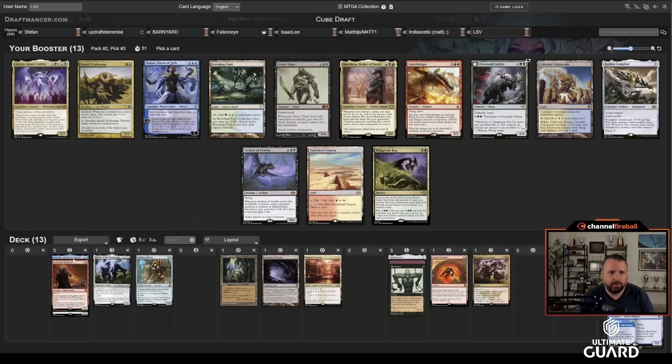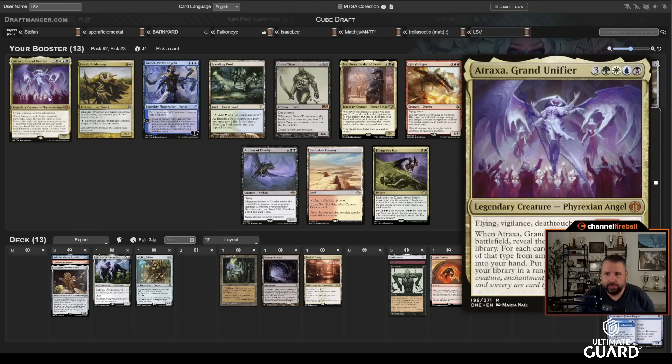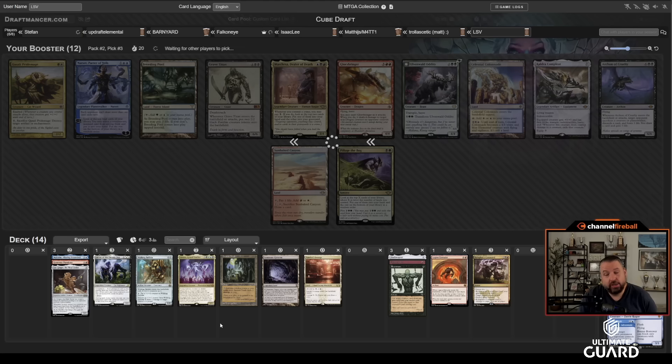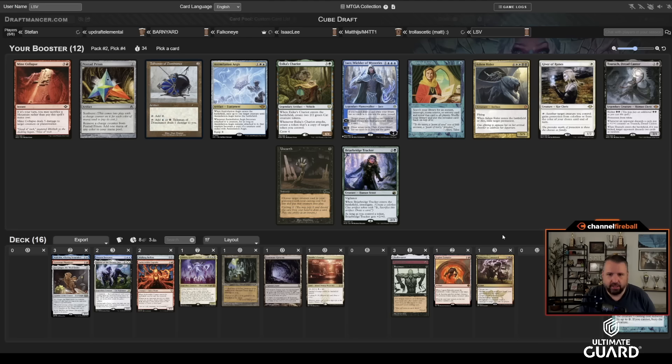Reanimate looks excellent here. Could have taken Gut if I'd taken Mana Leak — would have been a really good Gut deck with Retrofitter and Magda in the pack. But I take Reanimate. Next pack: there's Atroxa and Archon — no Lurrus card. I have Flash and Reanimate; maybe I take Atroxa? What a weird switch. There's also Celestial Colonnade but that's too weak. I'm going to take Atroxa.